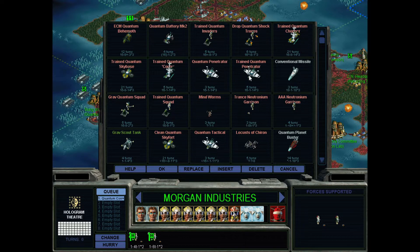The tactical is the interceptor for the sky — that's not the point. Let's insert another one. After that I really need the trained quantum — let's go for the trained quantum craft squad.